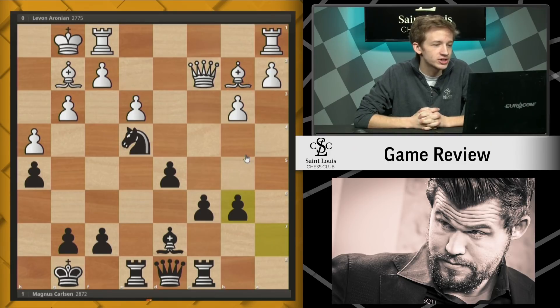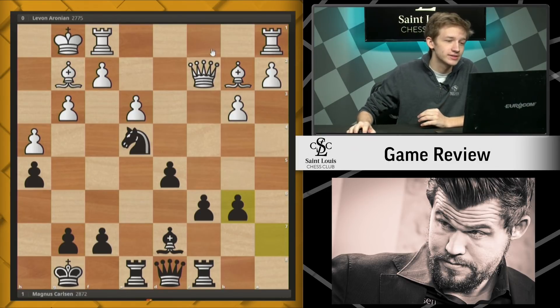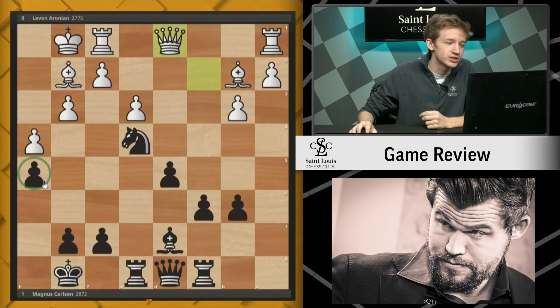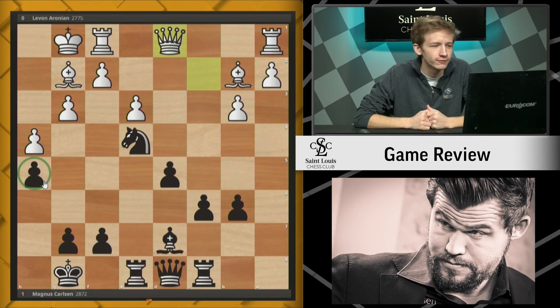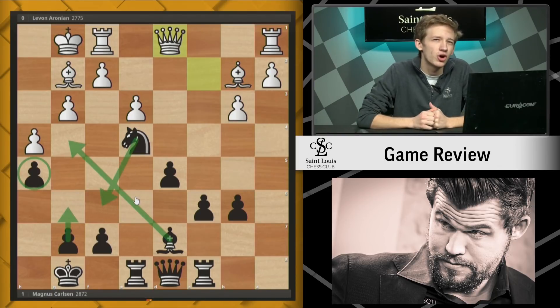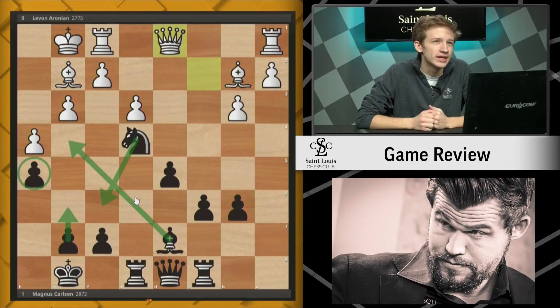Here white plays a very clever move. If you at home think you can find a way to win a pawn, pause the video and see if you can come up with the move that Levon played to get a slight edge in this game. It's queen d1. This is a very strange-looking move — it's taking advantage of the fact that black had pushed this pawn to h5. You might think you can defend this pawn any number of ways — bishop g4, knight f6, pawn g6 — but all of these moves actually run into some trouble. Magnus chooses to jettison this pawn, just throw it away, in exchange for some central play.